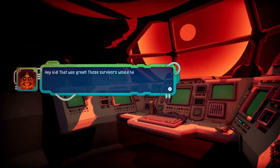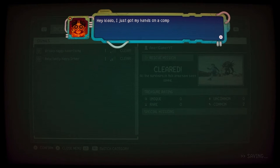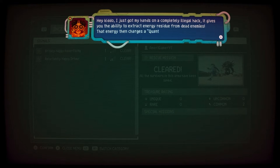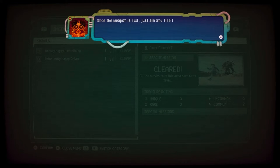Thank you! Hey kid, that was great — those survivors would have been toast without you. Your contract ain't up yet though, so get back in and squash some more of those pesky varmints. Will do! Hey kiddo, I just got my hands on a completely illegal hack — it gives you the ability to extract energy residue from dead enemies. That energy then charges a quantum channeler which has been permanently patched into your avatar. Once the weapon is full, just aim and fire to unleash hell on whatever you aim it at. It's no wonder this thing is banned.